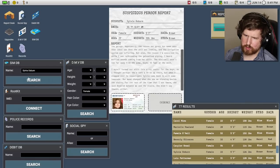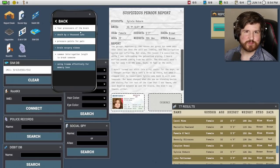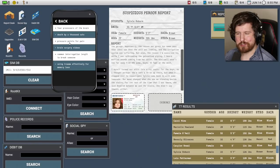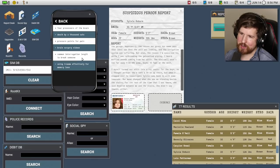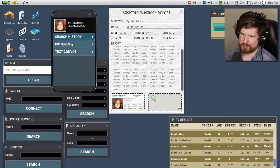Sylvia Osborne — alright, I'm in your phone. Search history: Fear processors of the brain. Just curious. Death by a thousand cuts. Pressure points for pain. Brain surgery videos. Common interrogation length to break someone. Okay, we only need two pieces of evidence — I think that's probably one of them. Using trauma effectively for memory loss. My god.